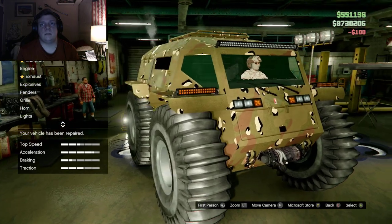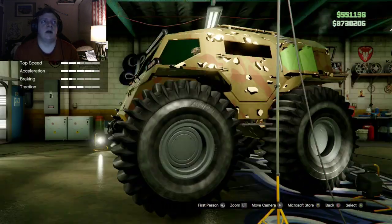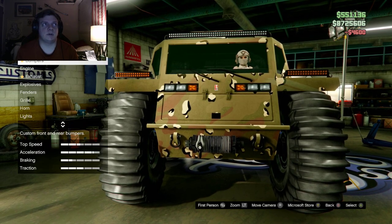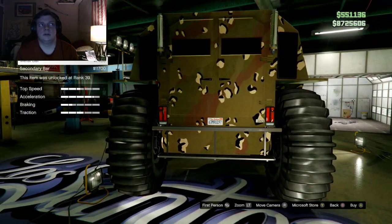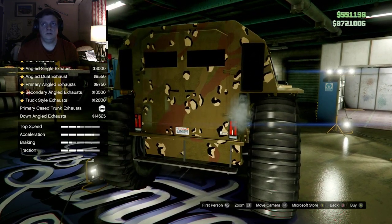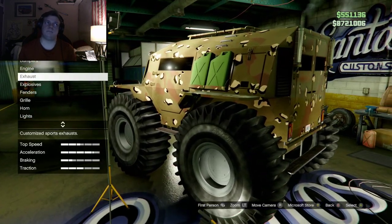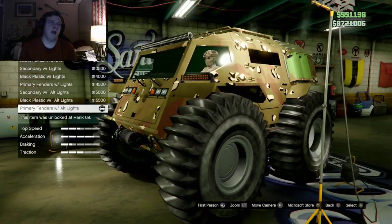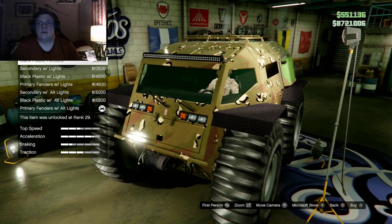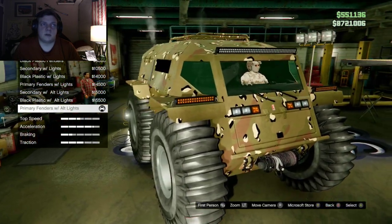As you can see I have mine decked out with the 90s sandbox livery. I've upgraded the armor, put race brakes on it — front bumpers are just that little pipe. You can add those if you want. Fenders: these are stock fenders, you can also add secondary fenders, black plastic fenders, secondary with lights. I have mine with primary fenders with alternate lights, even though they don't work.